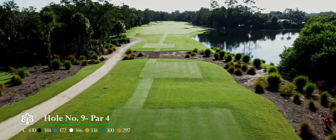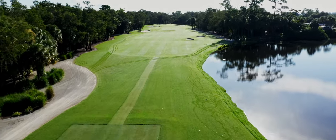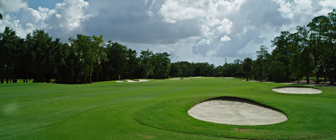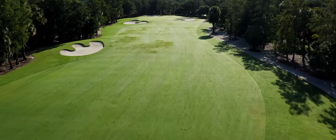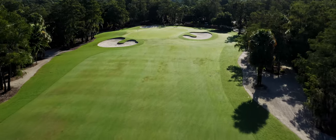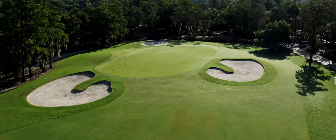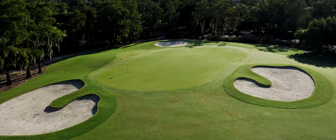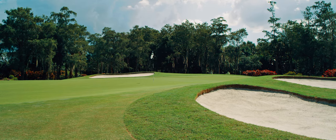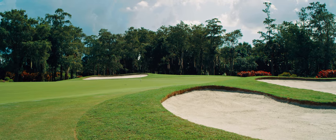Hole number nine. This is a formidable par four even though it is one of the straightest holes on the course. Tee shots will have to avoid the water and two small pot bunkers up the right side of this hole. A fairway bunker also protects the left side, but is a good target for most players' tee shots depending on the wind. The second shot to this green needs to navigate the two bunkers short and one long left, so taking an additional club might be a good choice. Once on the green, this undulating surface presents some very interesting pin locations. Par on this hole to finish the front nine is a good score.